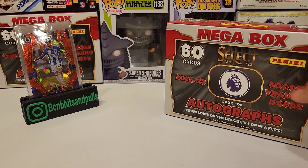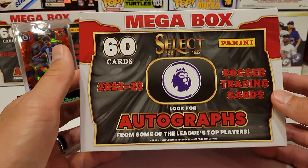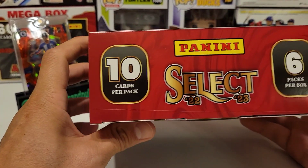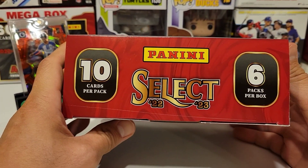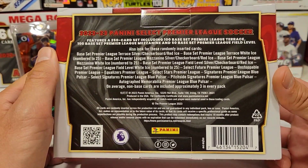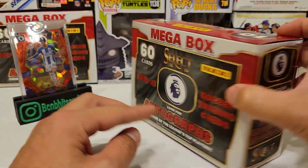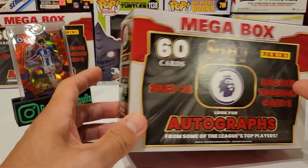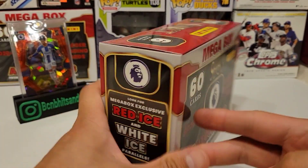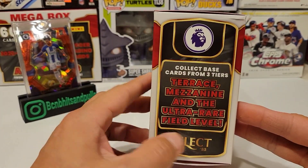So let's see if we can hit something like that today. We got 60 cards — 6 packs, 10 cards per pack. We are looking for the red ice, white ice, and also the field level cards in here.